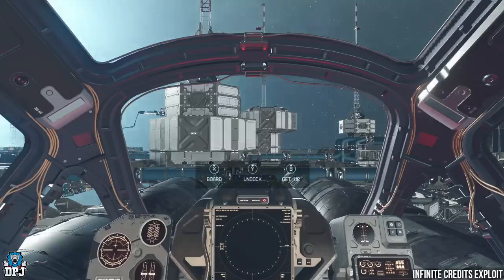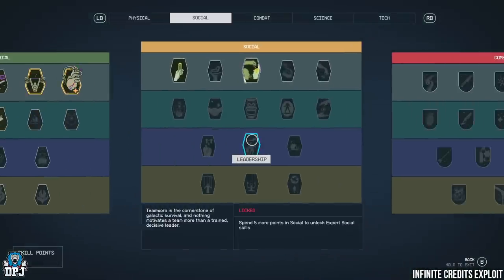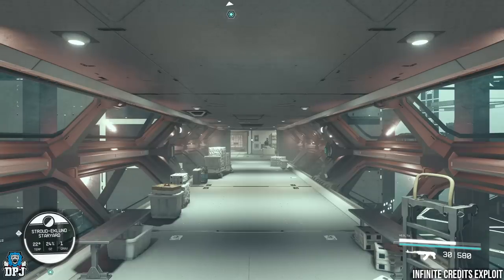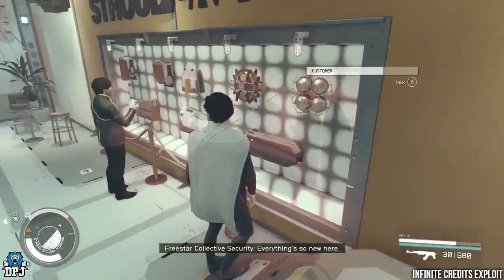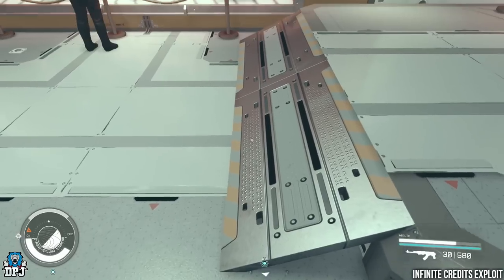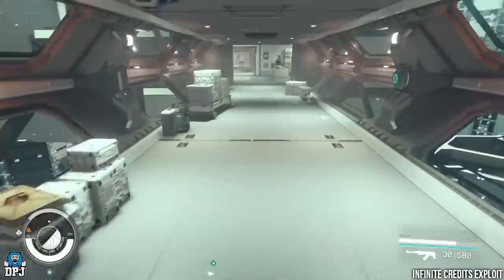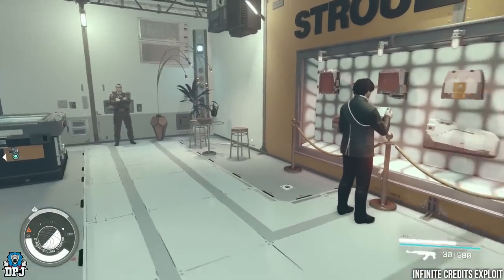To do this you need the boost pack skill — just one point into it is completely fine. Walk forward, and you'll see a red ramp ahead — you can literally walk through the wall if you know where to go. Walk slowly along this ramp, aim for the middle at an angle, and you'll walk straight through most times. Once you're through, you need to quickly boost to the left to land on the other side of the white wall.